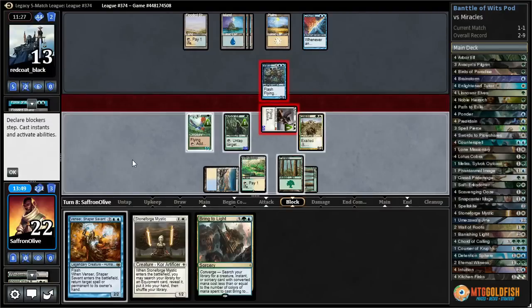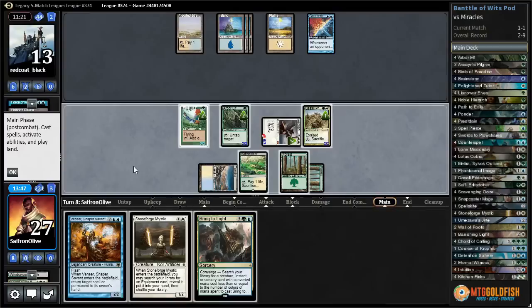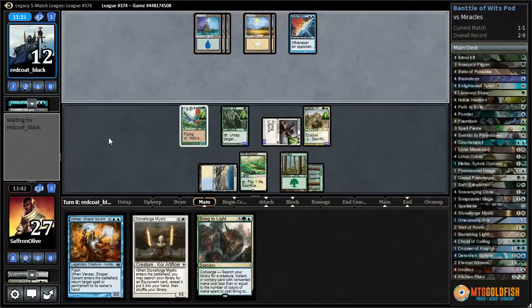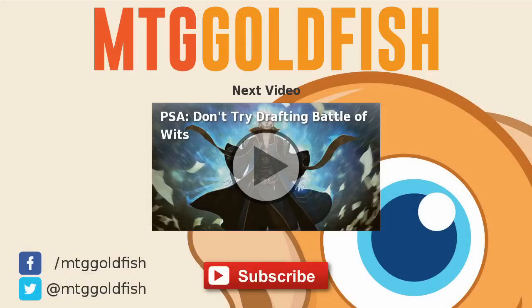They basically need to just rip a Terminus — they're out and have a four on top so we can't just Venser it. Sun — let's just pass and leave up the ability to Venser a Terminus. I think we're going to beat Miracles! They're fighting hard to keep Battle of Wits off the board but we've been able to go wide. We have lethal on board and that does it — we gotta win! Battle of Wits taking down Miracles!